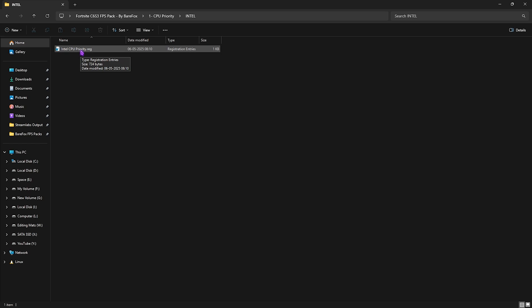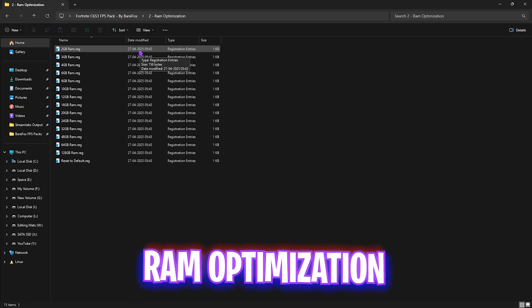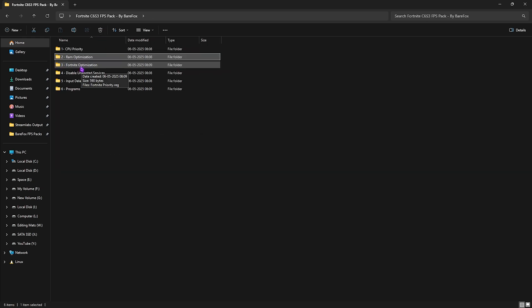The second folder does the same for your RAM. There are multiple presets according to your PC. I use 32GB RAM so I apply that one — yours may differ. Apply from the list, and if it doesn't work well, you can reset it back to default.